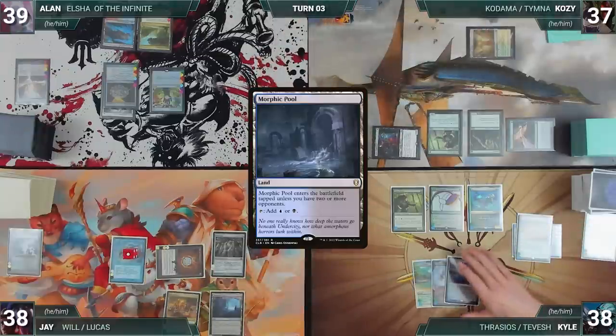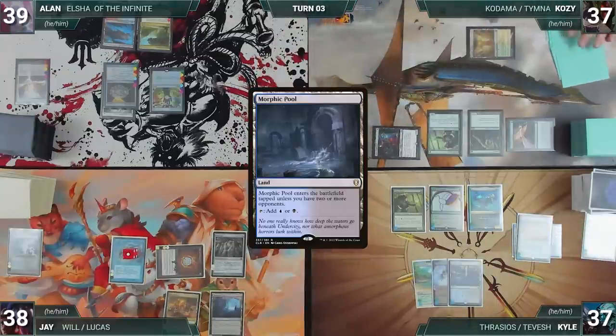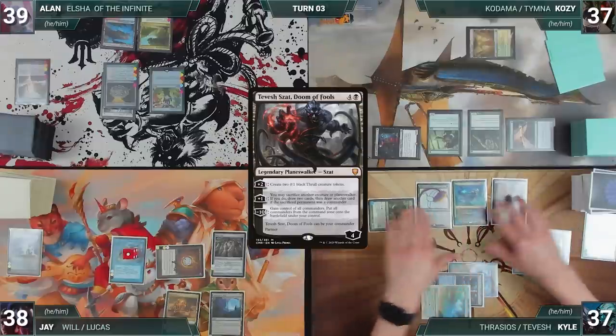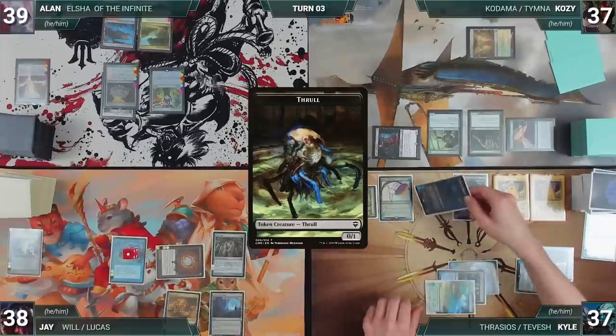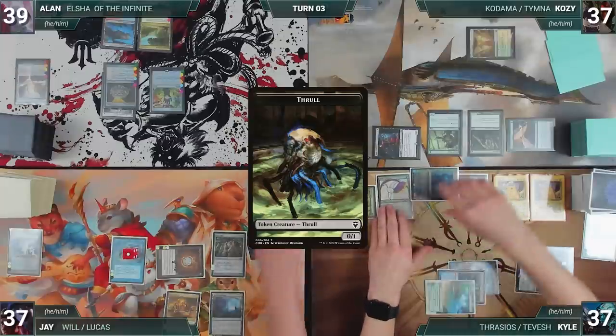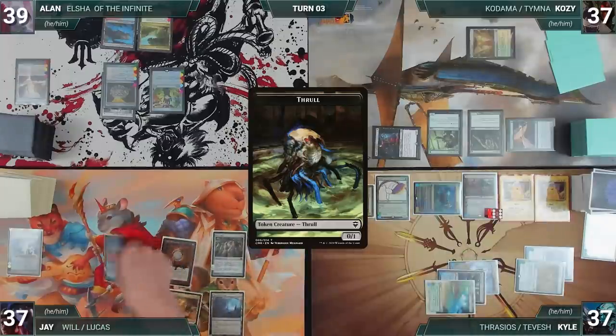Kyle draws, plays Morphic Pool, casts his commander Tevish Zot Doom of Fools — Remora triggers and Jay draws. Kyle activates Tevish's first ability, creating two Thrulls. He moves to combat and attacks Jay with Thrasios. Jay takes it and Kyle ends his turn. During Jay's upkeep, he lets his Remora die.